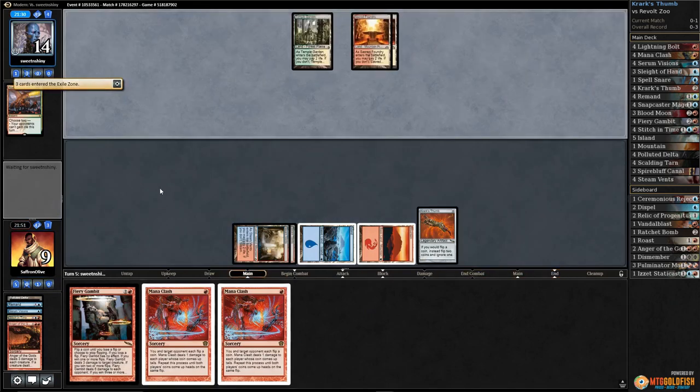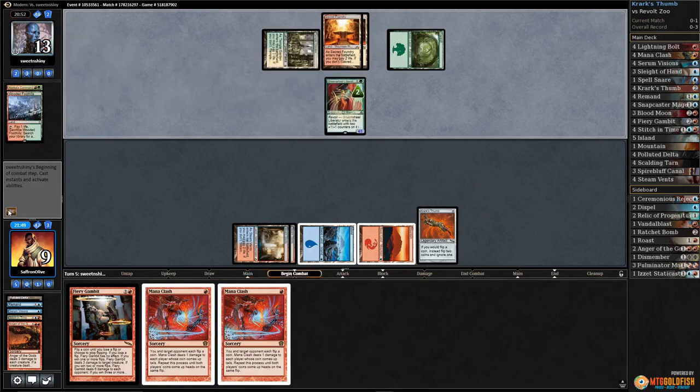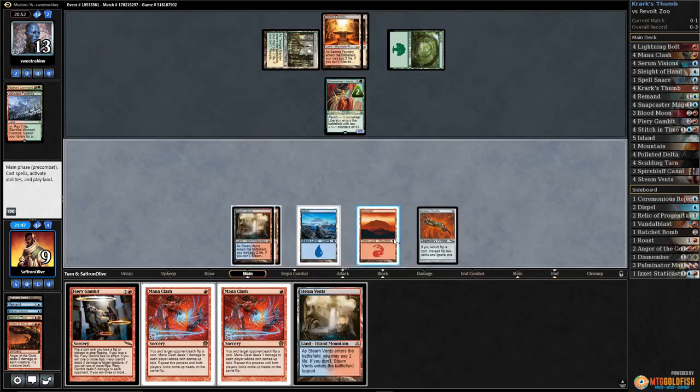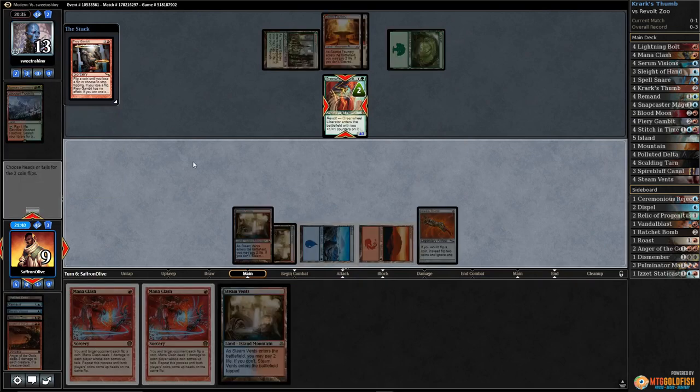Land for our opponent — they really have triple bolt. I would cry. Liberator and passes. Step one — Fiery Gambit, target that. Tails never fails! We chose tails, flipped one of each — we'll keep tails. Do we continue? I think we have to. Tails never fails, keep tails — oh man, do we go for the gold? We might win without it.